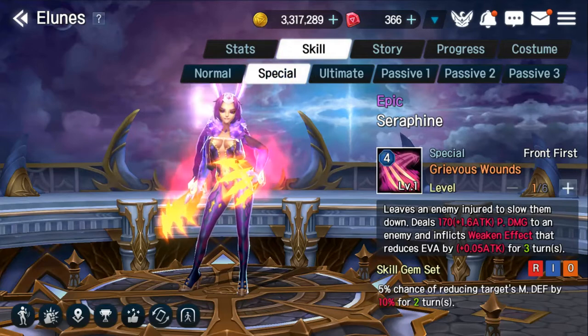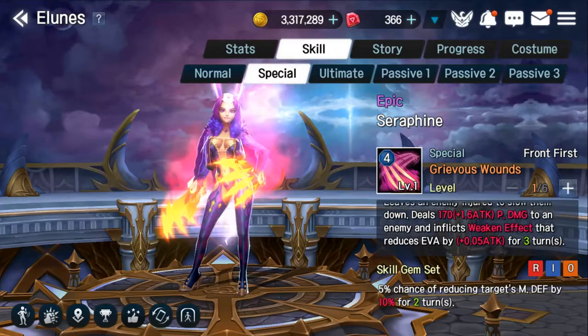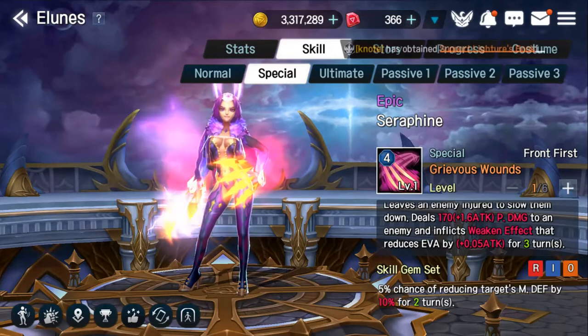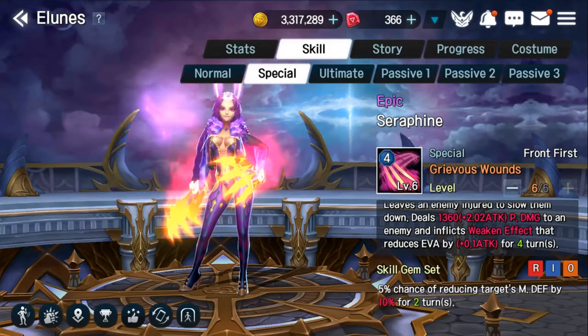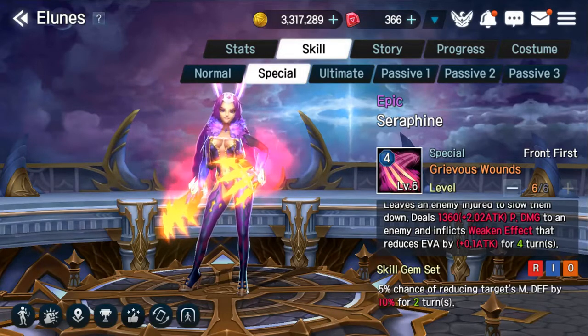Looking at her special skill, Grievous Wounds, this skill deals 170 plus 160% of her attack as physical damage. It also applies a weakening effect that reduces evasion by 5% of her attack for 3 turns. As the skill is leveled up to the max at plus 6, it goes to 1360 plus 202% of her attack as physical damage, and the weakening effect for reducing evasion goes up to 10% of her attack for 4 turns.